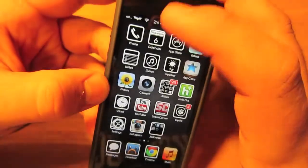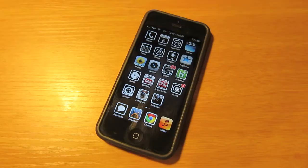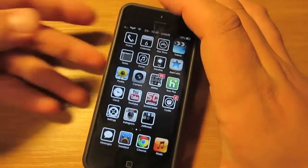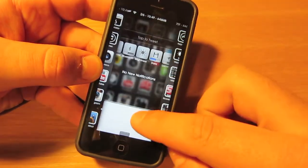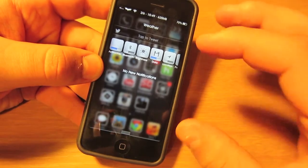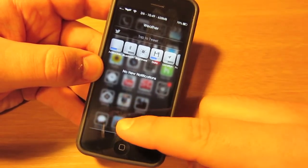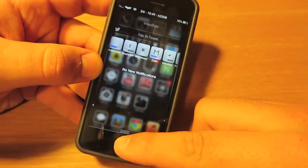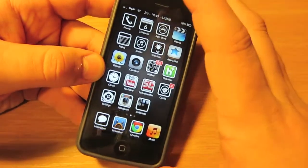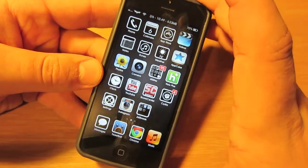The number two tweak on my list is called Ostium. What Ostium does is change the animation that occurs whenever you pull down your notification bar. As you can see right here, it has an elevator door opening style effect. It doesn't add any improved functionality, but it looks great, runs very smooth, and it's definitely going to make your device just a little bit cooler than all your friends' iPhone 5s.